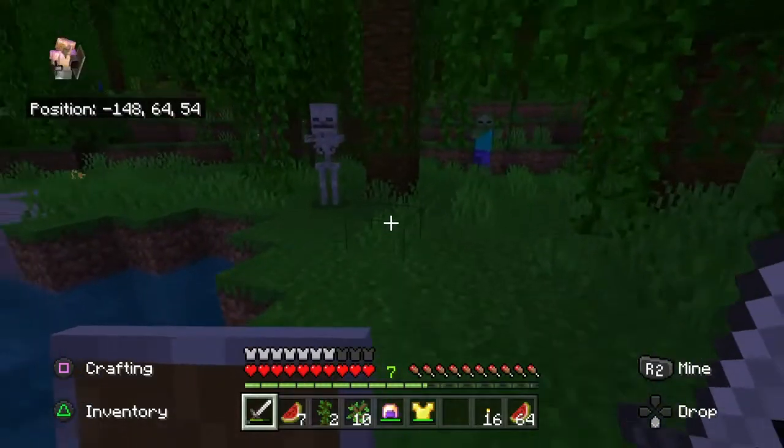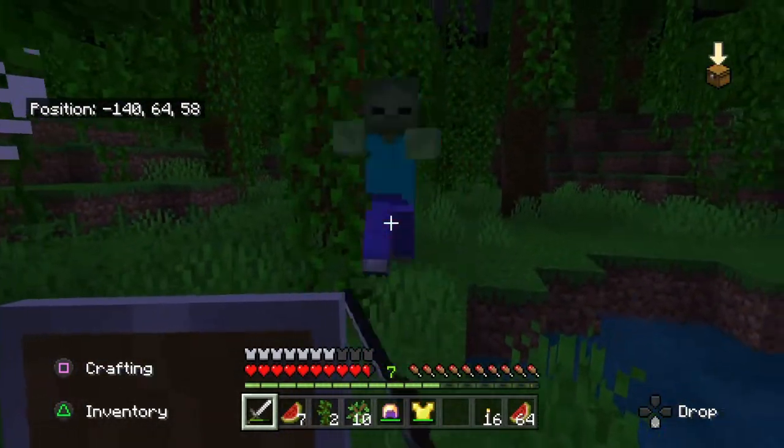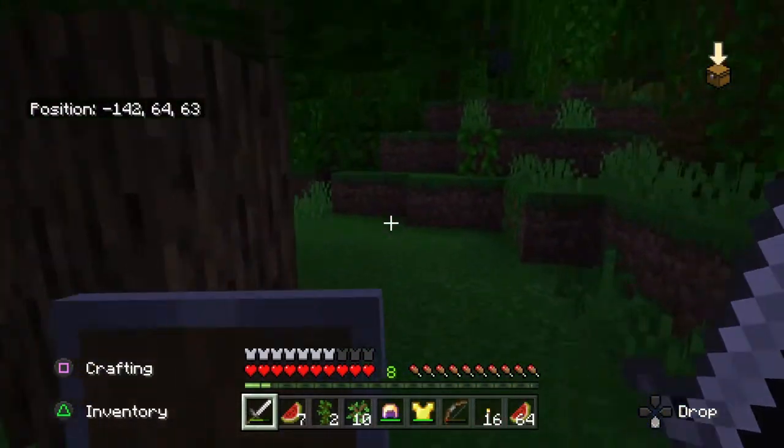There are two ways of getting a bow. Simply find a skeleton and kill it, as it has a chance of dropping a bow. We will search around and there we go — a bow has dropped for us.